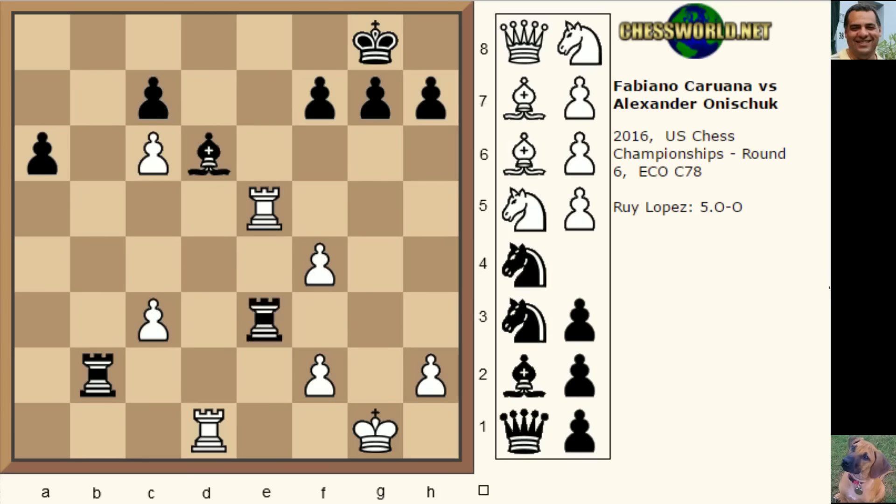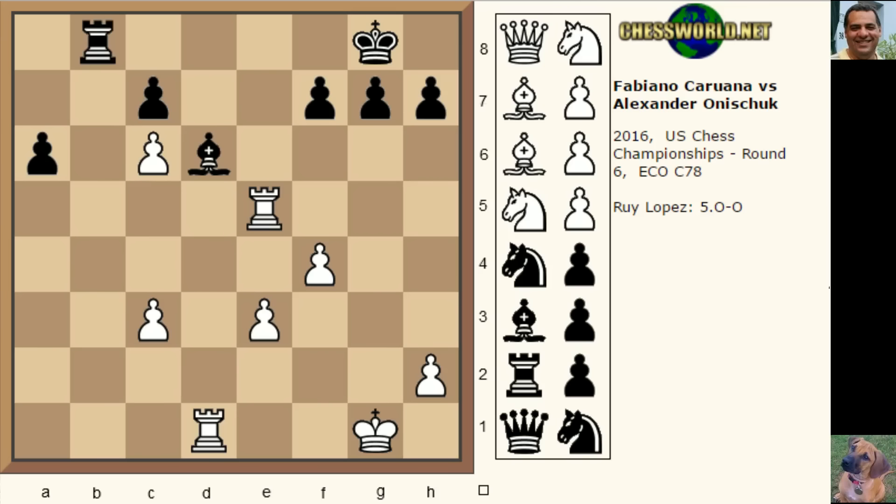Black plays rook takes e3 — yes, he's the exchange down, it doesn't look good. Rook a5 hits a6, and after king f8 just letting a6 go, it's not even taken — white has another interest in the position. Maybe there's a concern about bishop c5 and black playing on a bit longer, but c4 is played with the idea of simply c5 and rook d7, because this pawn is the most important passed pawn for white. Black felt his position was hopeless and resigned.